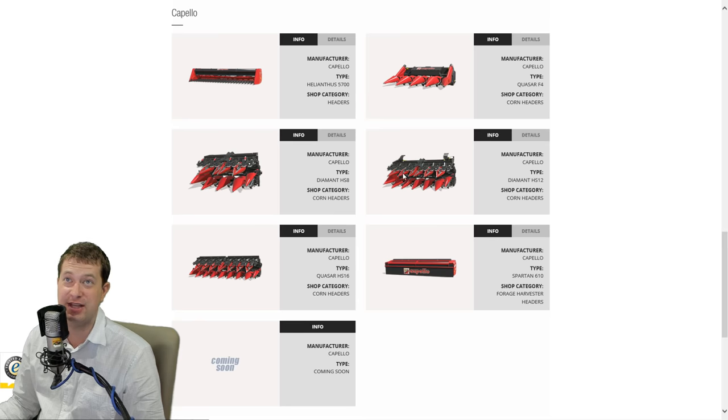Fertilizer spreaders - kind of like the two different sizes there, that's kind of cool. Capello headers, I don't think anything has changed here. We got from four-row up to 16-row corn headers. We got just a small sunflower header here so far. I don't know if they're not releasing the larger one as well.